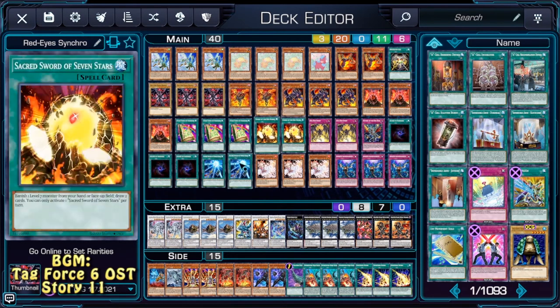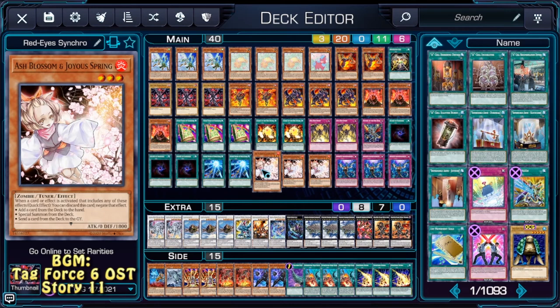Basically this is our draw engine. We also have Triple Ash Blossom and Triple Imperm, because why not?